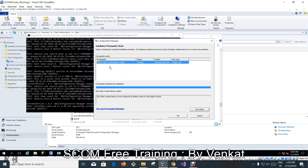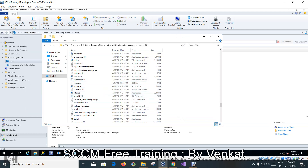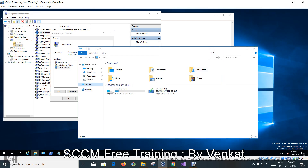No SQL Native Client issue anymore — that's great. So in this video we checked how to do the prerequisite check before installing the secondary site server. During the check we encountered the SQL Server Native Client requirement, so we downloaded and installed it on the secondary site server. We will move to the next video to install the secondary site server from the SCCM console. Thank you for watching.